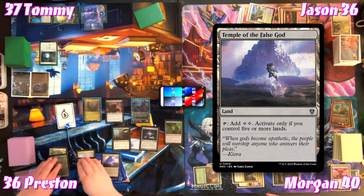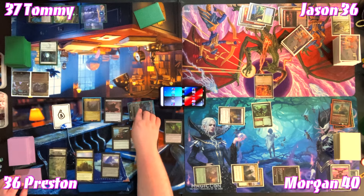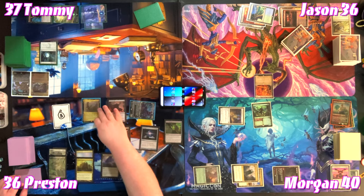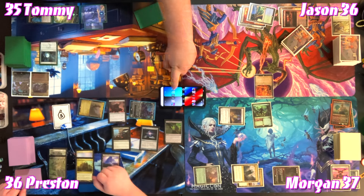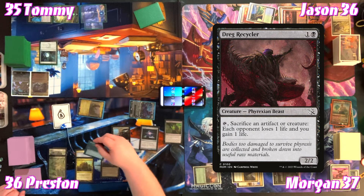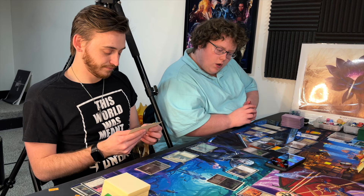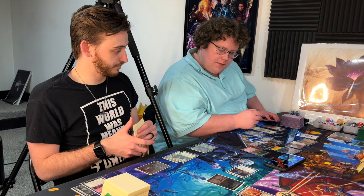Morgan plays Temple of the False God — 'the best card in the game.' He sends Lurrus at Morgan and Lotho at Tommy — debating whether to swing into Tommy's 5/5. Morgan taps Drag Recycler to sacrifice a Treasure — each opponent loses one life, he gains one — noting that's an artifact going to the graveyard, so he gets an oil counter on Vat of Rebirth.